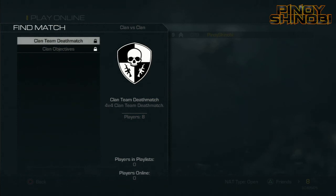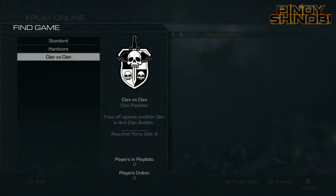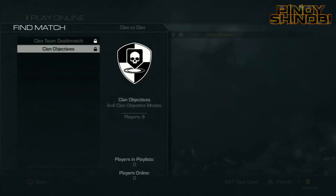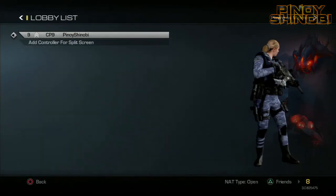Moving on to Clan vs. Clan. This is new — it's like the pub version of game battles. If you remember back in Black Ops 1, they brought out a mode called Competitive, and I guess this is the closest thing to that. We have Clan vs. Clan Team Deathmatch and Clan Objectives. This is kind of like Team Tactical with a maximum of four players. I think this is going to be a lot of fun. Hopefully they have like an indicator of how many of these games you've won in your barracks.